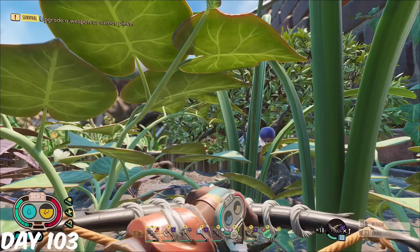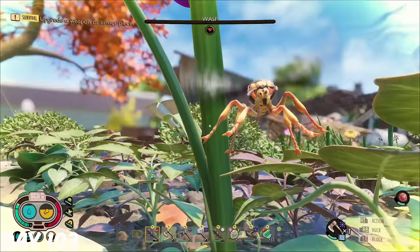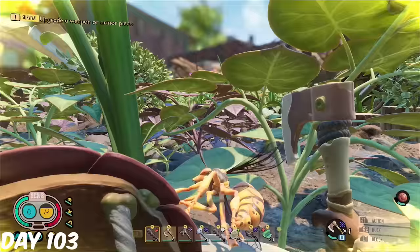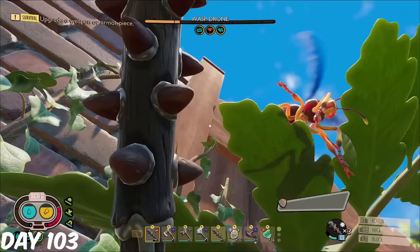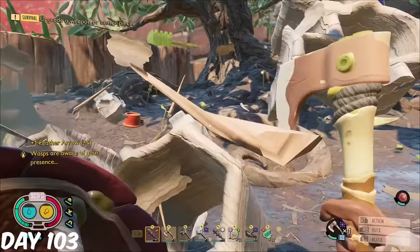Next, I headed back to the upper yard, as I decided it was time to take on some Wasps. I distracted them one at a time, and used my Salty Club of the Mother Demon for maximum damage. After the two Wasps came the Drone, which despite being able to heal, was relatively easy. I used my bow to shoot down the nest, and my axe to chop it up, giving me Wasp Paper.